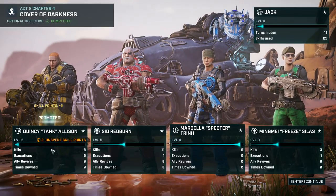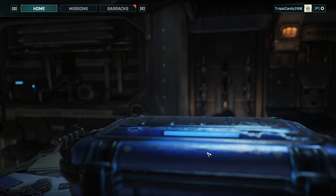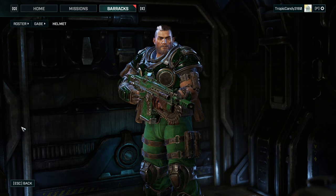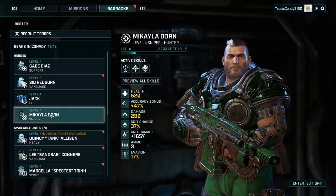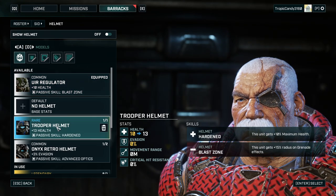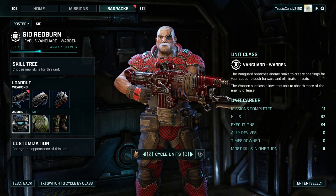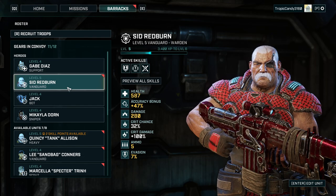We got a promotion — not too shabby — and a lot of crates. Let's see what we've got. Another helmet — we're short on helmets so that'll help. What exactly is that new helmet? Hardened: 10 maximum health. I could imagine the perfect unit for that. Sid is almost at 600 health, which is quite good.